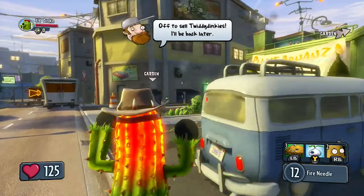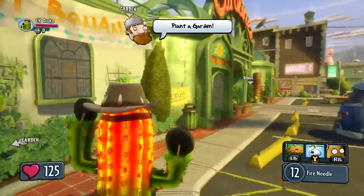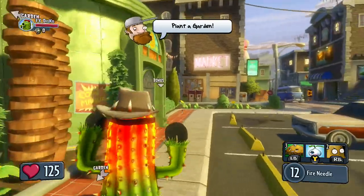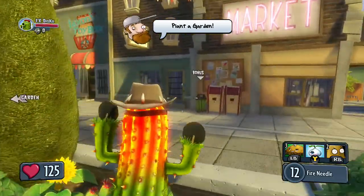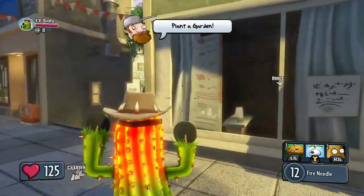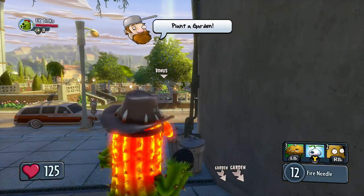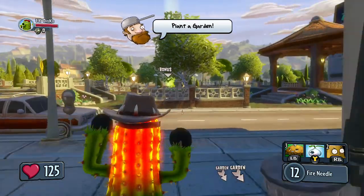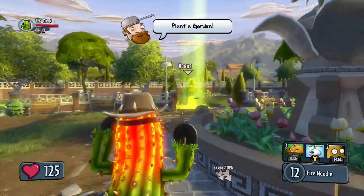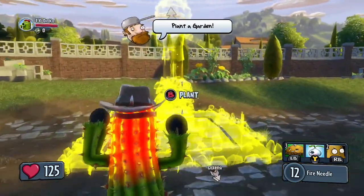Off we go — plant a garden. Is there a bonus? Oh, bonus over there! I like doing the top though. All right, let's just go to the bonus one. I forgot about these abilities you can do. It's terrifying — imagine walking in the desert and all you hear is a cactus walking by. I'd be mortally terrified.